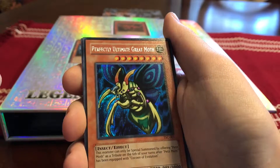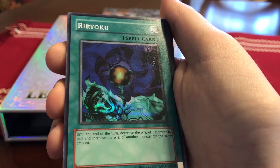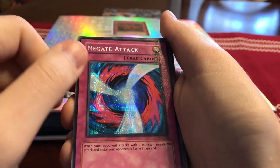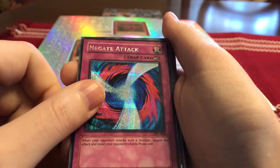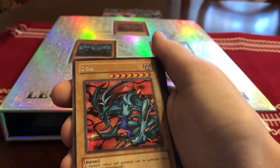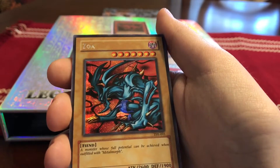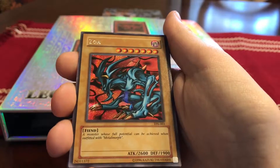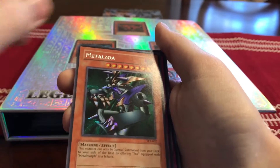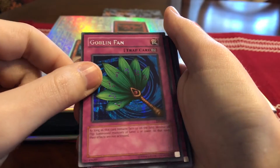From the GBA Sacred Cards: Perfectly Ultimate Great Moth, Reiyoku, and one of Kaiba's favorite cards — Negate Attack. I have three of those for some reason. This one's awesome — I love the artwork — Zoa, from the GameCube game The Falsebound Kingdom. Metal Zoa, and a very handy card: Goblin Fan.